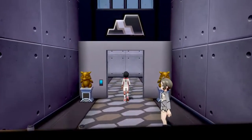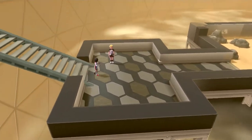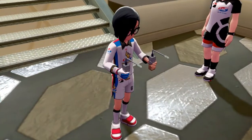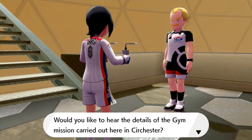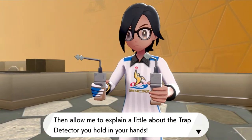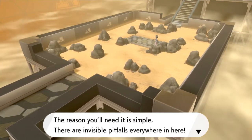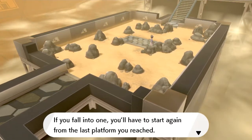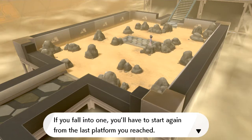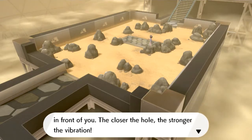Since it is a ground-type gym, they have some kind of ground-type traps, just like in Platinum version. It is looking like a trap detector — that looks like the item finder. Would you like to hear the details of the gym mission carried out here in Surchester? Allow me to explain about the trap detector. There are invisible pitfalls everywhere in here. If you fall into one, you'll have to start again from the last platform you reached. The detector will vibrate when there's a pitfall in front of you — the closer the hole, the stronger the vibration.